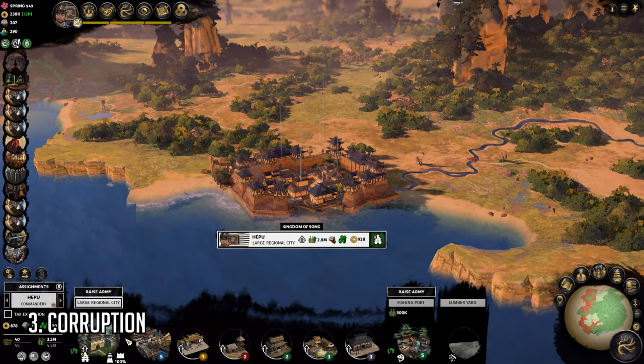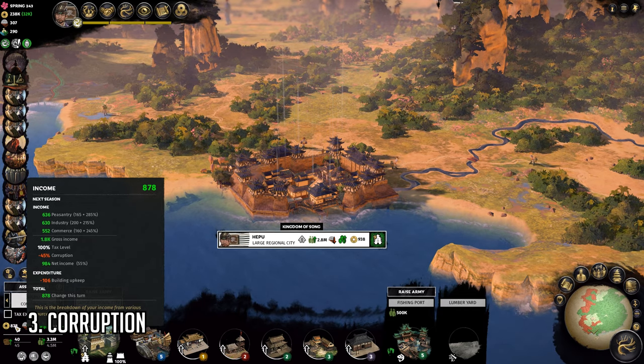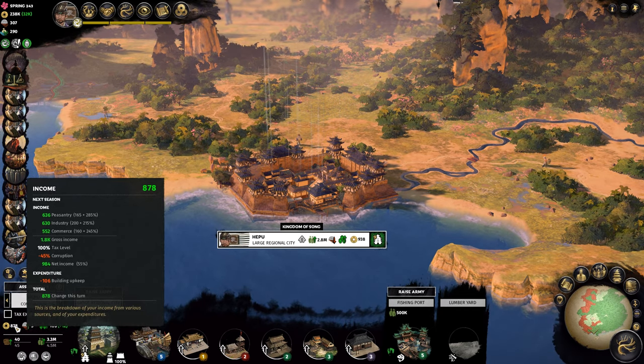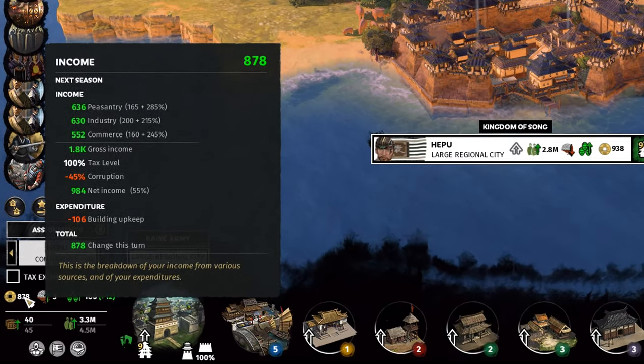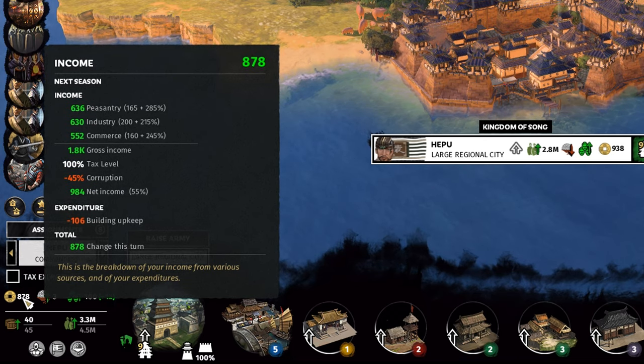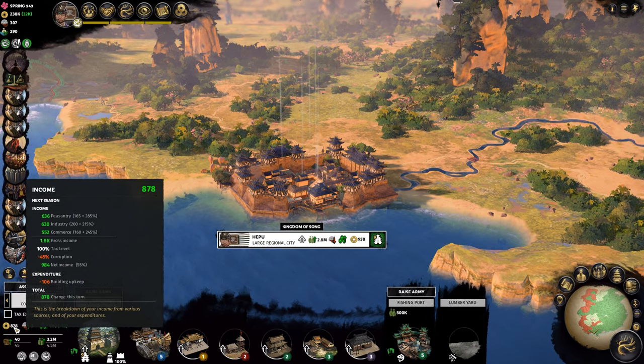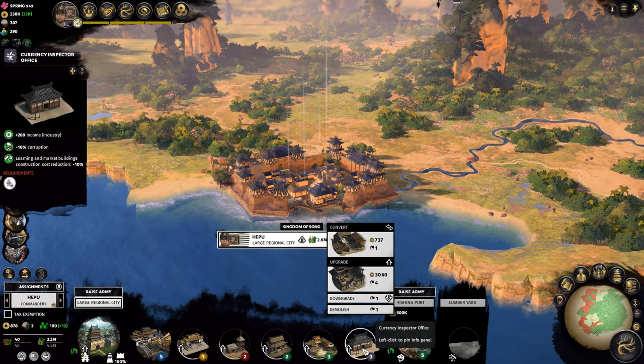Number 3: Corruption. If you have no prior knowledge of this, please put a hold on your campaign right away, as this is something that will come back and haunt you later on. To check corruption, click on any city and hover your mouse to the bottom left of the screen on top of the current income, and here you will see corruption. It may seem insignificant at the beginning, but the further you play and the more cities you have, the higher corruption increases. If the corruption rate reaches 100%, you will earn zero income from that particular region.